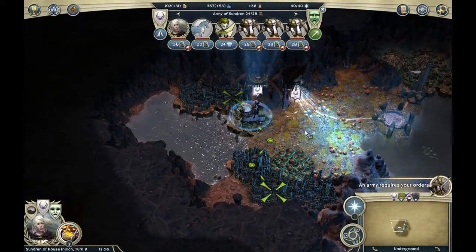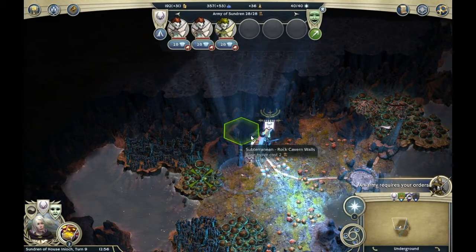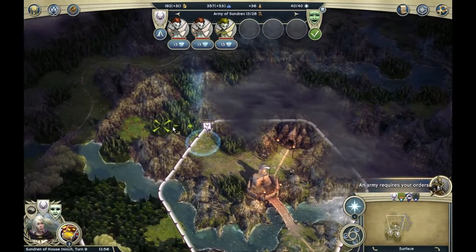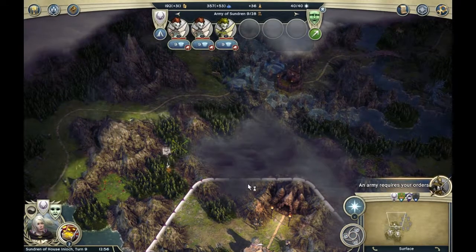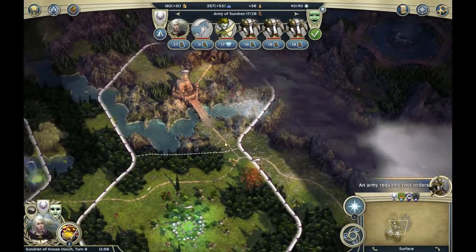Let's move on. Is there anything around here to be taken? Unfortunately no. And this was the whole underground experience. Let's move back up. I'll go with these three units around here just to discover stuff — move there. And I'll select this one, go up and move it here.